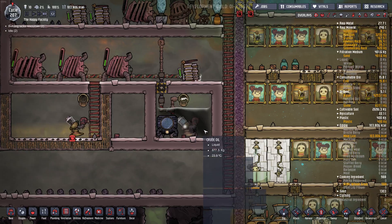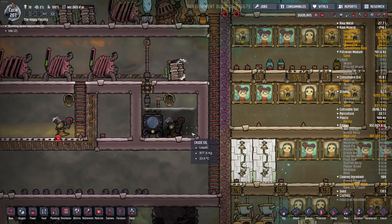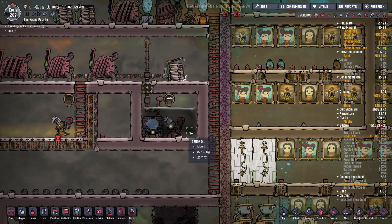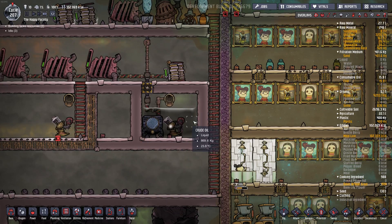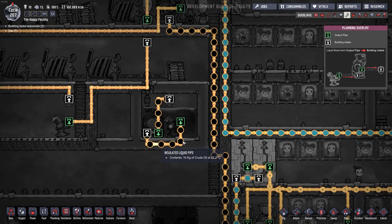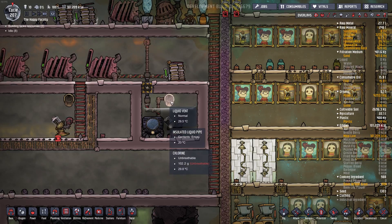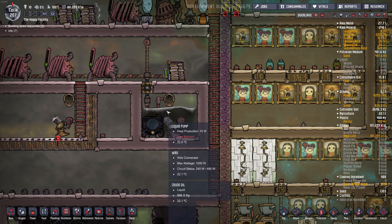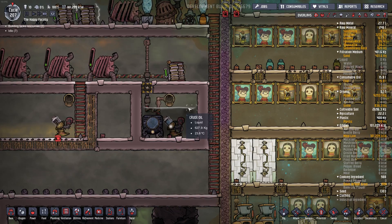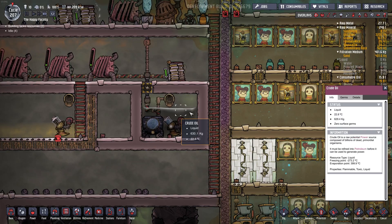I saw someone's screenshot of their base and they had a little setup like this. They also had a temperature thermoregulator just to make sure it didn't get too cold. I don't know if this is an exploit or not, but I started off with some oil in here at 30 degrees. All this is doing is sending oil into the thermo aqua tuner and dumping it back in — so it's just circulating in a loop. Now you would think that the aqua tuner would give off enough heat to warm up the oil, so temperature would just go nowhere. But what actually happens is it slowly gets cooler and cooler.